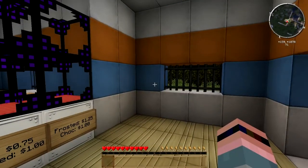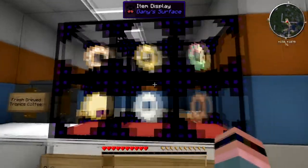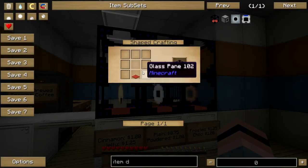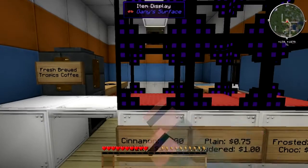Bibliocraft is still not in the pack. However, at least we do have Gany's Surface, which adds these cool little item displays, which are fairly cheap to make. They're glass pane — well, glass pane parts — and then one red carpet in the bottom.